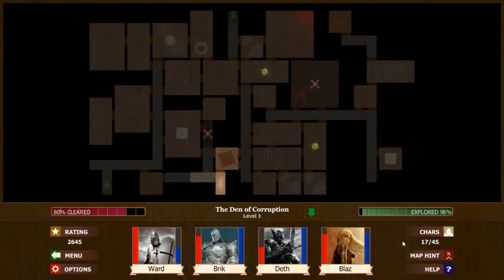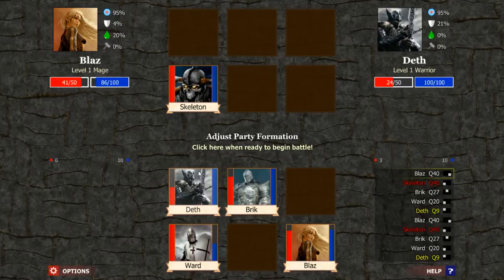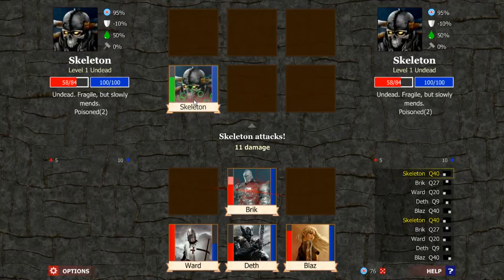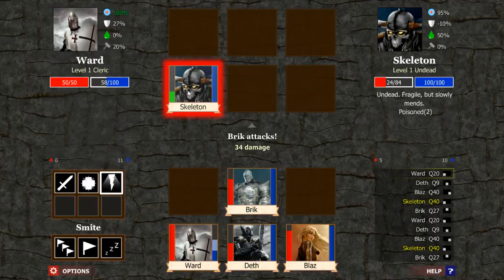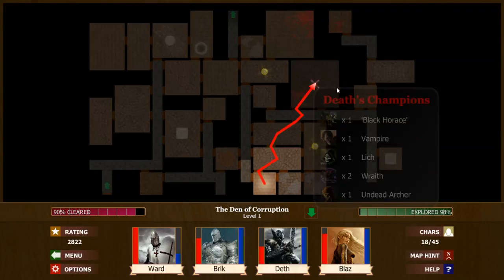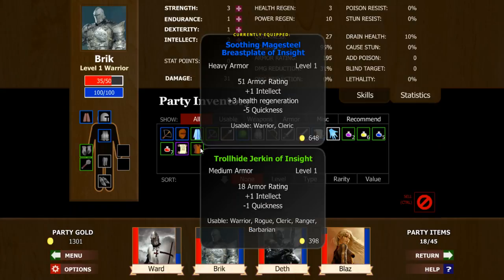We're going to have quickness 9 but we're going last anyways. We didn't get a really good bow, so even if we put on the bow we'll be at 29 and still going last. So we might as well go ahead and put on that crossbow. We can do this last battle. We've done 9 out of 10, 98% explored. So that's the last room we have to explore and the last battle we have to do. So that's where we're going to cut the deal here.